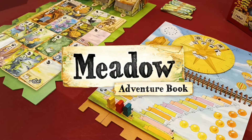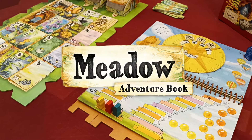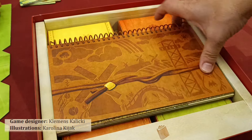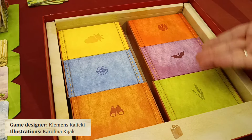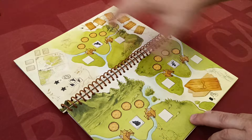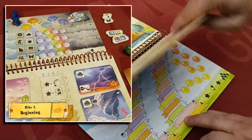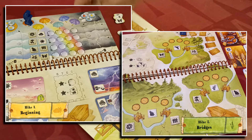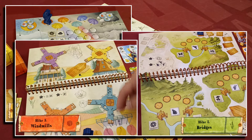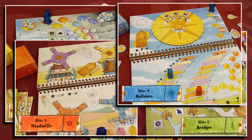In this video I will explain every new feature and every rule regarding all six new scenarios. The major addition of this expansion is the adventure book, in whose pages we discover the beautiful environment of six new hikes: the Beginning, Bridges, Windmills, Balloons, the Observation Tower, and the final destination — the Cave.